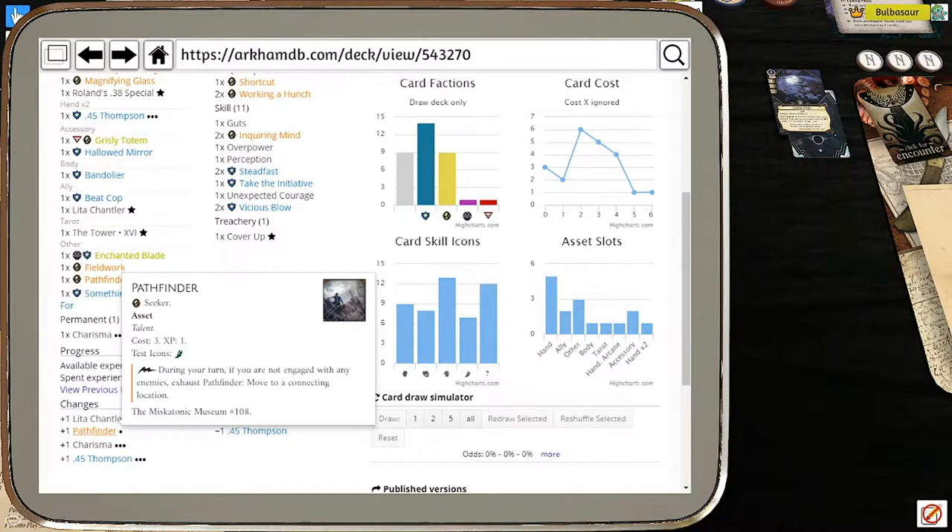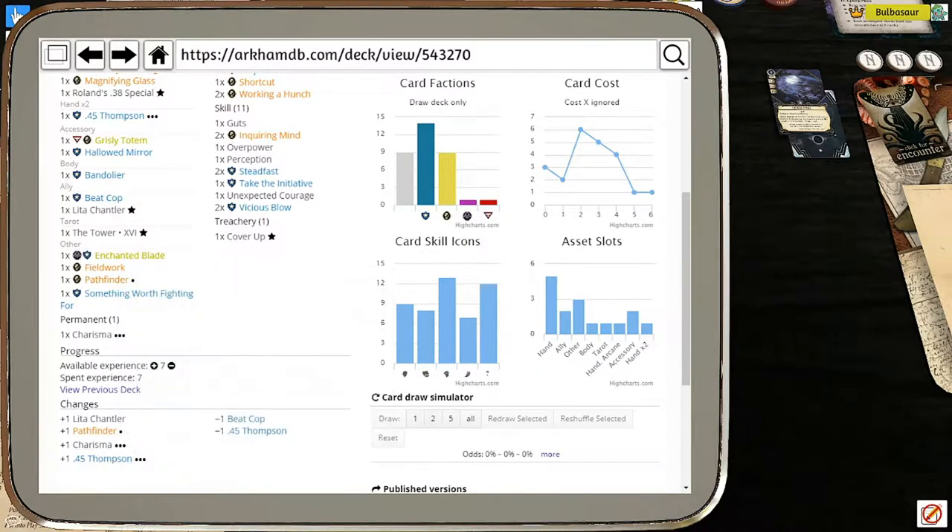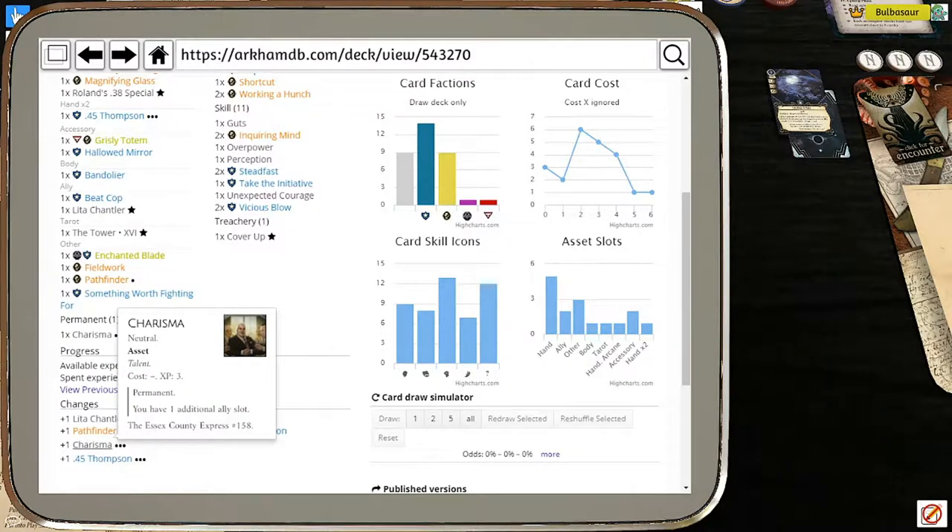Pathfinder costs three, I spent one experience point on it. It has the Talent trait and an Agility pip. As a free action during your turn, if you're not engaged with any enemies, you can exhaust Pathfinder to move to a connecting location. This isn't something I'd always include, but it's perfect for this scenario - I really hope I get it early.